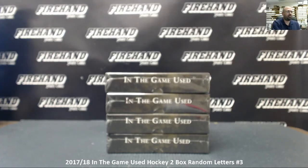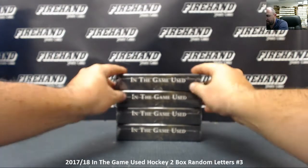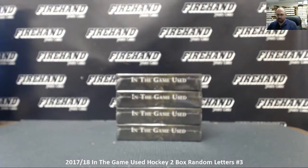Alright everybody, we are doing a 2-box random letters break of 2017-18 In the Game Used Hockey. This is random letters number 3. The break sold out, kind of out of order. We did number 5 just now; number 3 is what we are doing right now. Number 4 as of press time still has a few spots available. We are going to roll dice to determine how many times we randomize our participants and letters, and also to determine which 2 boxes of the 4 we are going to use in this break.